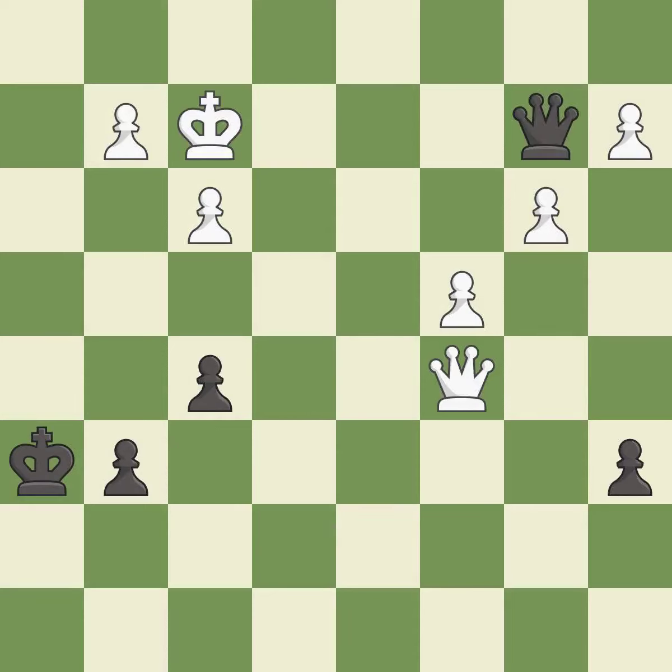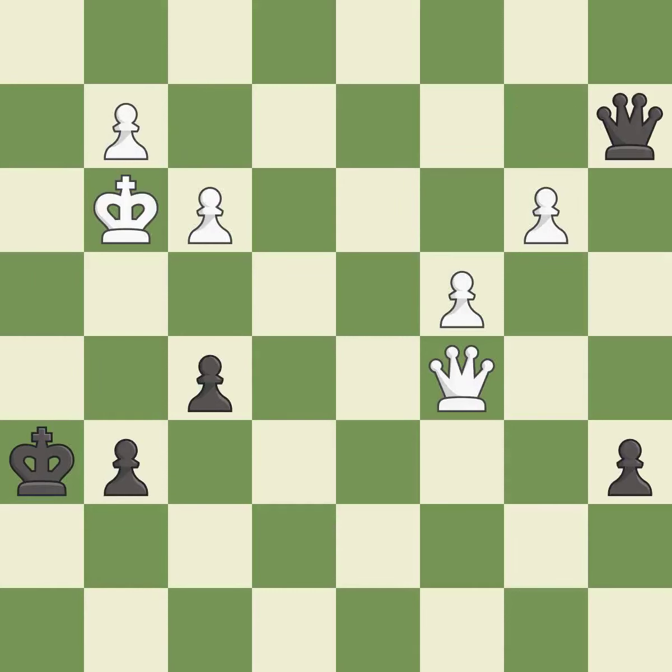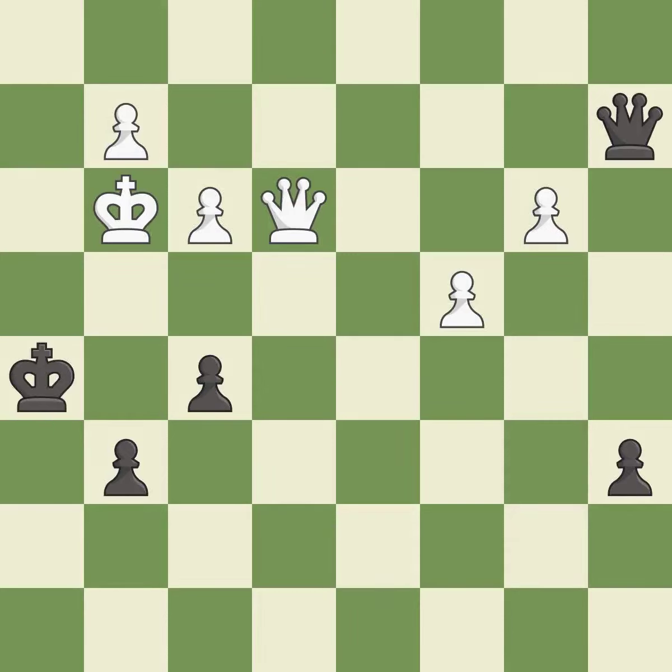This evades the check from the queen — it is best. A very strong play — it is excellent. This defends the attacked pawn — it is best. This evades the check from the queen — it is excellent. This threatens to play checkmate. Checkmate — it is excellent.